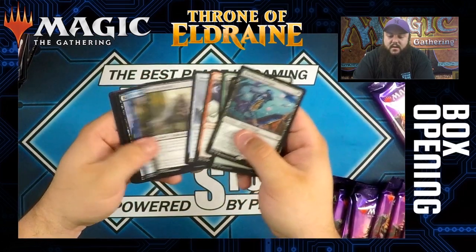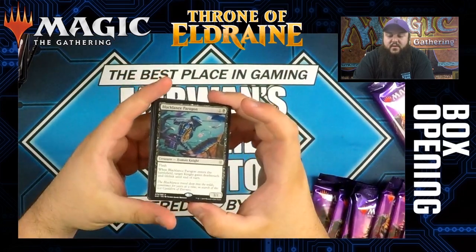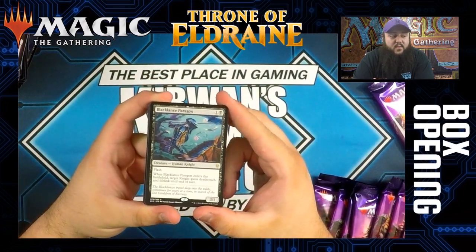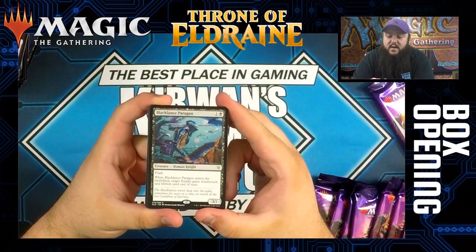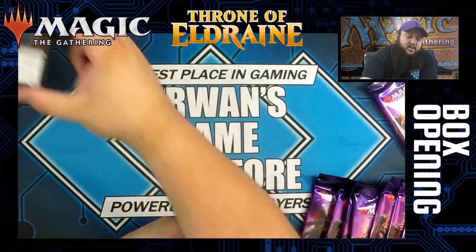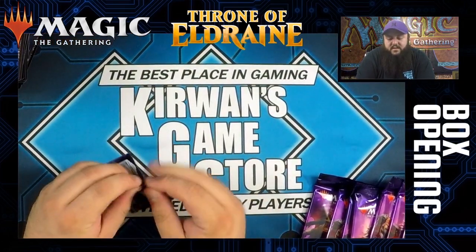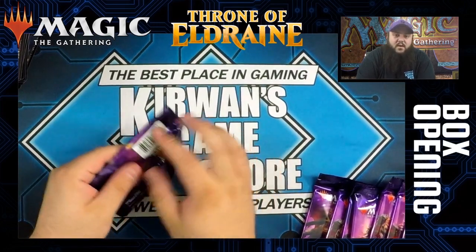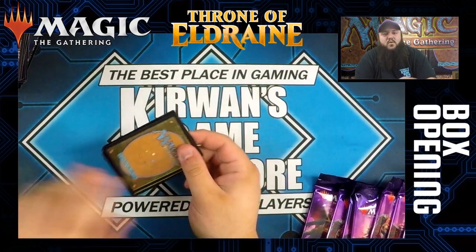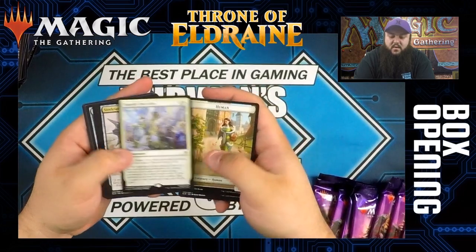Black Lance Paragon is a two-mana 3/1 — colorless and black — a human knight with flash. When Black Lance Paragon enters the battlefield, a target knight gains deathtouch and lifelink until end of turn. Definitely more of a utility knight. Most of the knight lists floating around are black and white — some splash red — it's four sideboard pieces and things like that, so that might be a solid sideboard card.